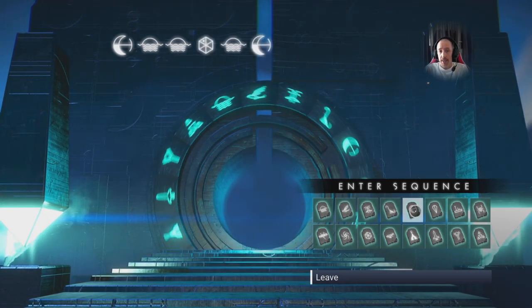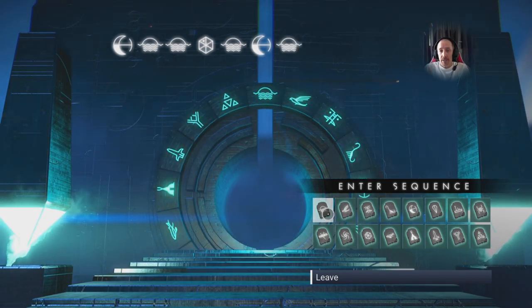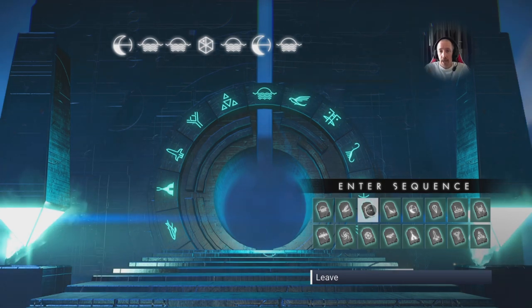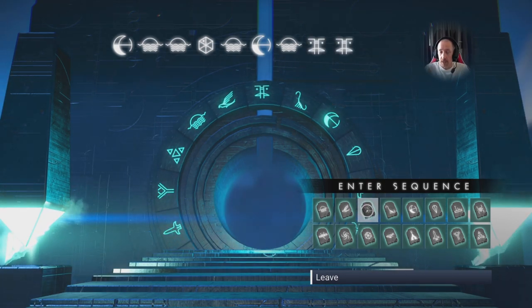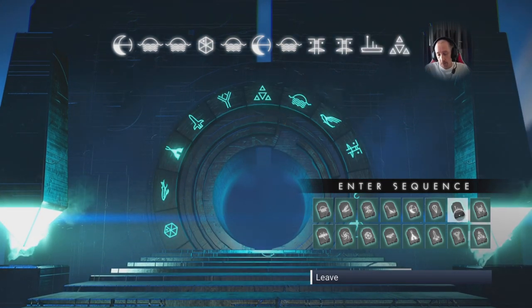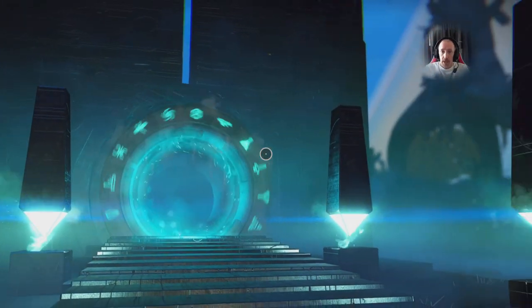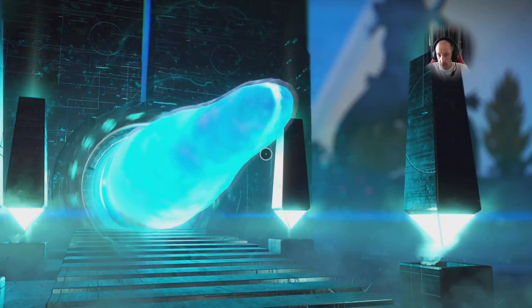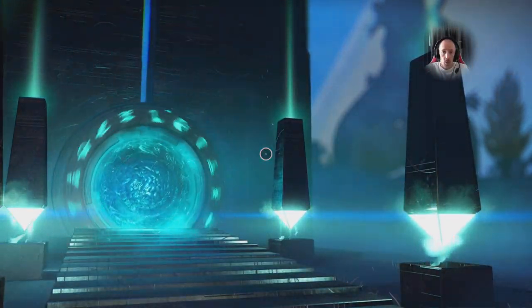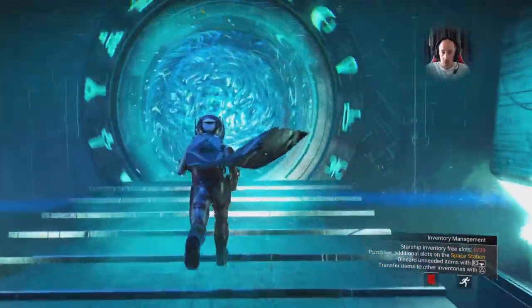Get yourself to a stargate, pop in these coordinates that you see right in front of you and basically that will take you straight to the planet you need to be on. Now there are a lot of bases on that planet, so as we fly towards it you will see the base name I'm going towards and also the base coordinates. It took me quite a long time to find this. I got a bit of help on where it was and had the coordinates to the planet, but actually finding the base took quite a while, so the coordinates are pretty important on this one.